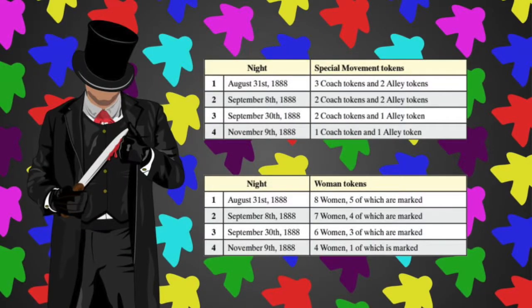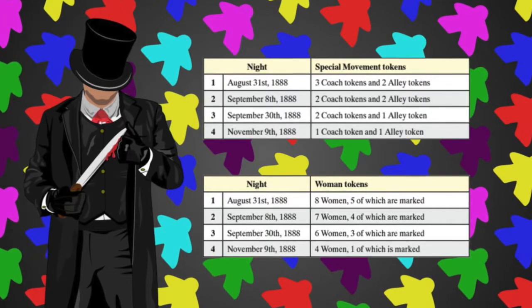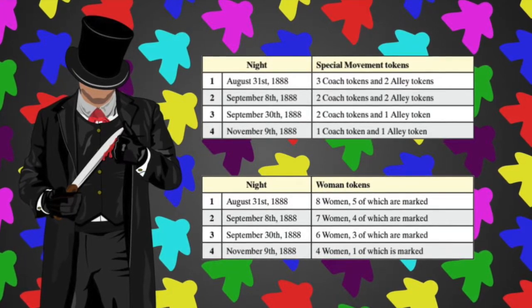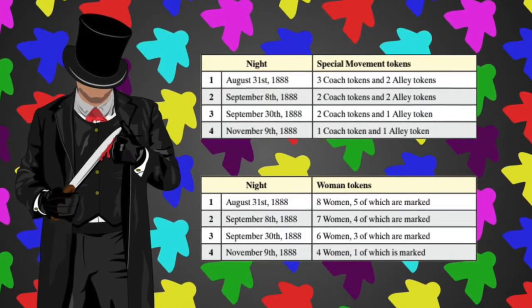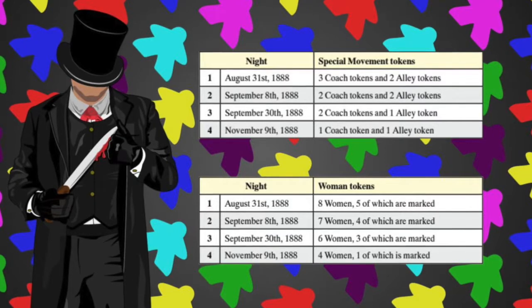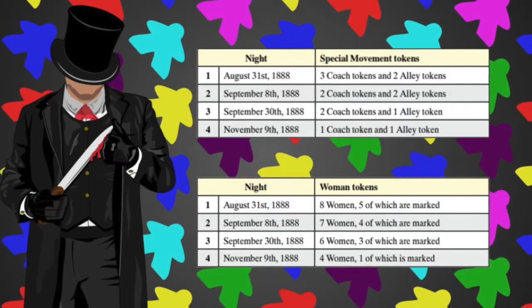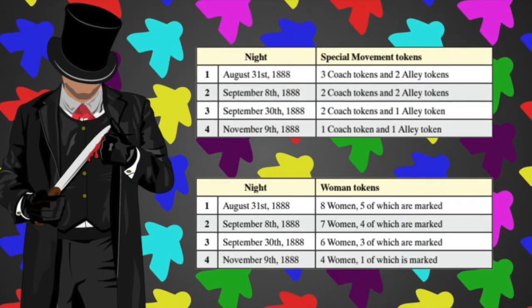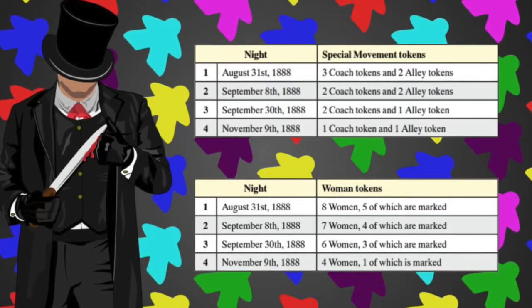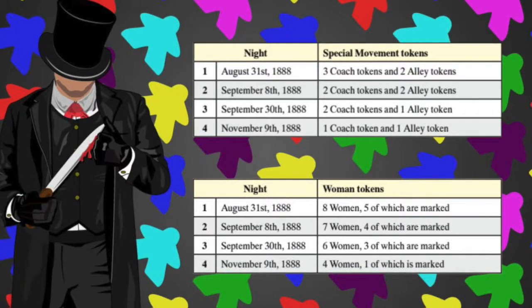At the beginning of the hell phase, Jack will collect special movement and woman tokens — the number of each depends on which night it is. On the first night, Jack will collect three coach tokens, two alley tokens, five marked woman tokens, and three unmarked woman tokens. On the second night, he will collect two coach tokens. On the third night, he will collect two coach tokens, one alley token, three marked woman tokens, and three unmarked woman tokens. Finally, on the fourth night he will collect one coach token, one alley token, one marked woman token, and three unmarked woman tokens.